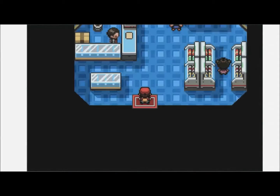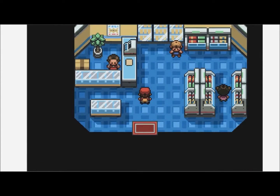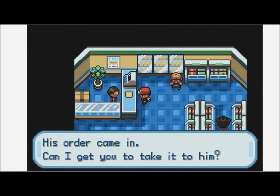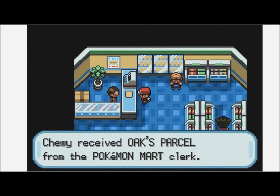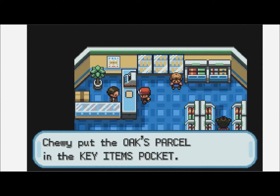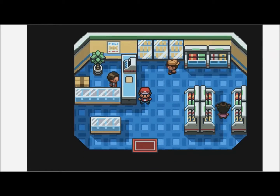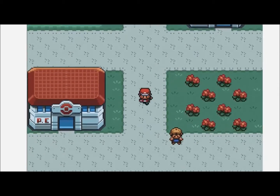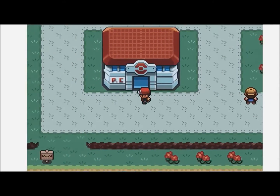We headed into the Pokemon mart and a man asked, 'Hey, you came from Pallet Town? You know Professor Oak, right? His order came in - can I get you to take it to him?' And we received Oak's parcel. Now we know what we need to do next: head back south towards Pallet Town.